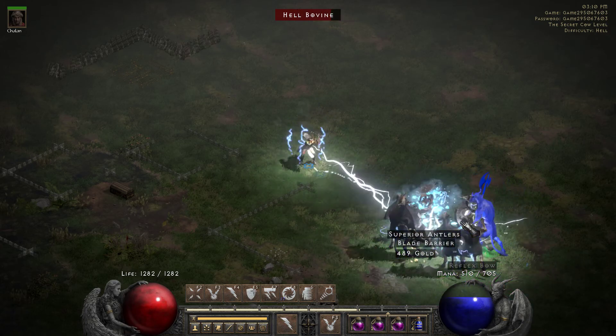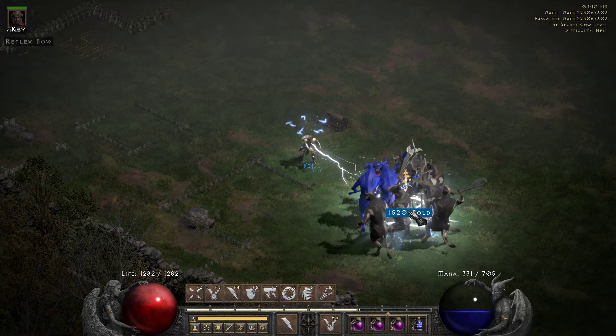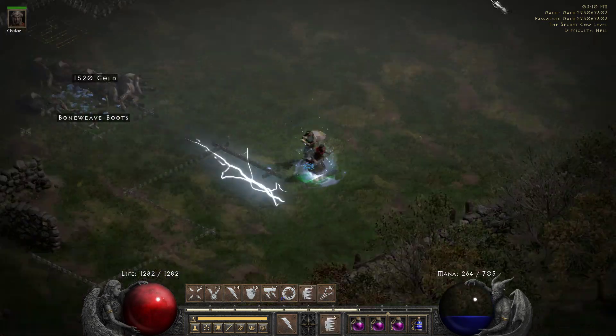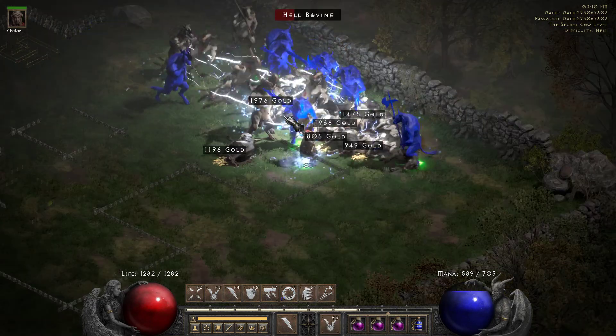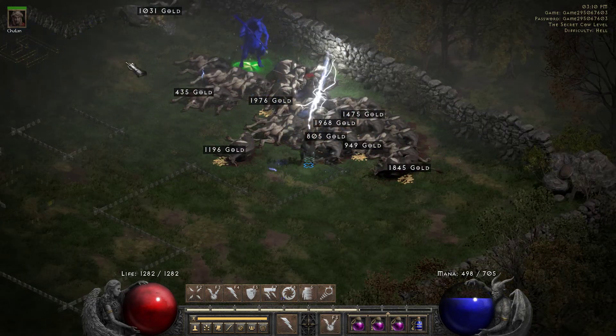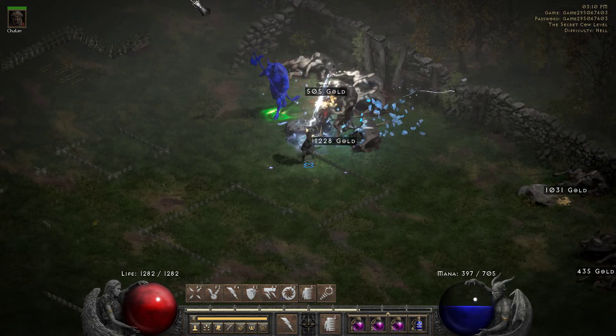Those extra ghosts or casters have a higher chance of dropping runes. I found a couple low runes — Chum, a bunch of other runes, like an Ist and Gul there.